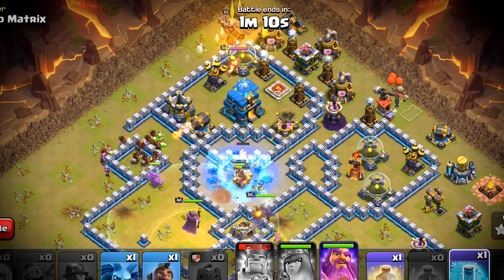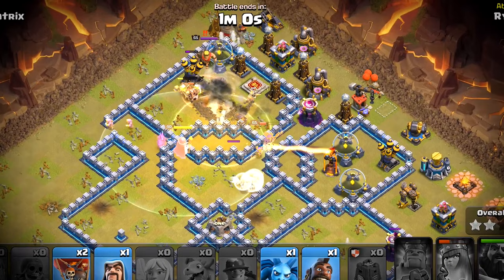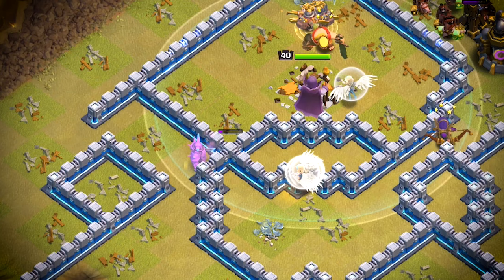We will be using the next freeze on the town hall and then healing all of them together. I think this is a good time to pop the warden ability. We will try to save the queen and save the troops from the town hall blast. The queen will fall because we ran out of freezes but she has done a good job. We still have got a few troops left. We will deploy all of them here to make the miners push a little bit faster.